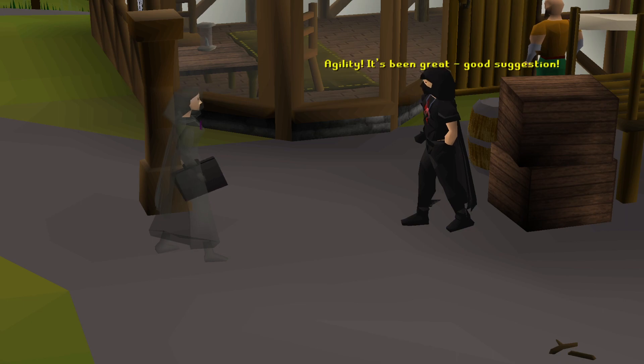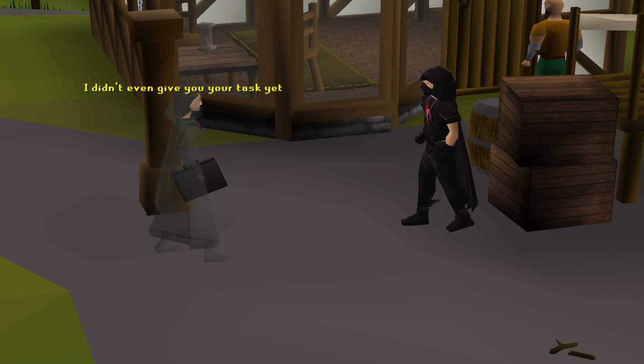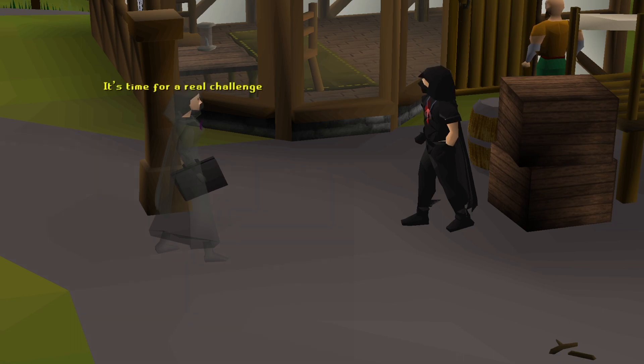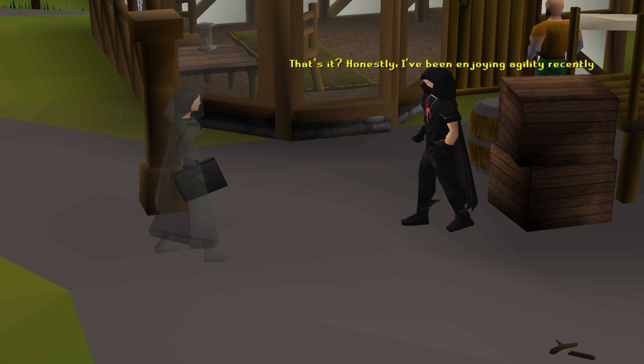What are you doing? Agility. It's been great. Good suggestion. Are you stupid? I didn't even give you your task yet. And why are you having so much fun? But I got this cool outfit. It's time for a real challenge: by running over agility shortcuts throughout Gielinor, I'll give you some cash to face the Abyssal Sire — 10k per obstacle. You have a time limit: 15 minutes. If you manage to get a Sire kill under these circumstances, I shall allow you to finish your Slayer task hunting him. Fail, and it's a whole week of agility. That's it? Honestly, I've been enjoying agility recently.